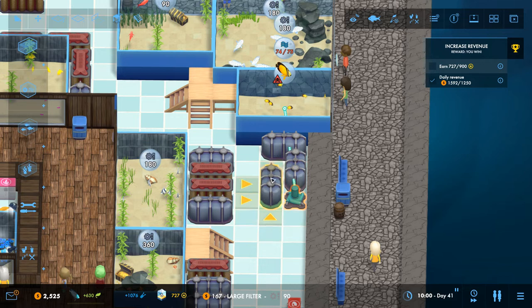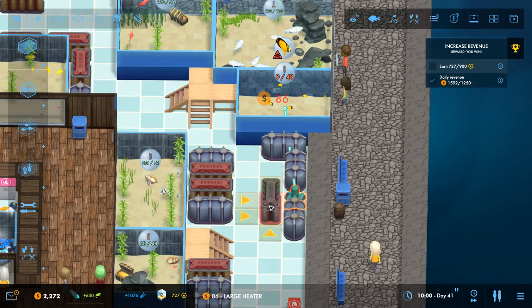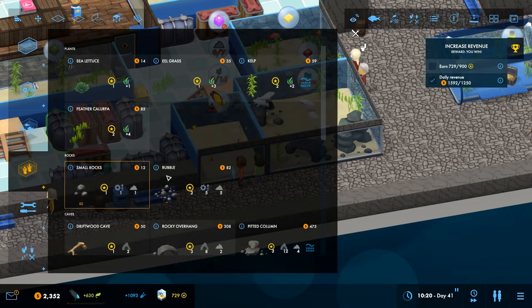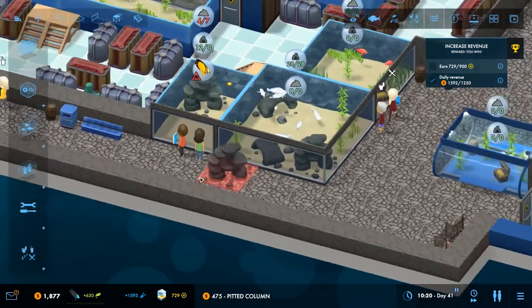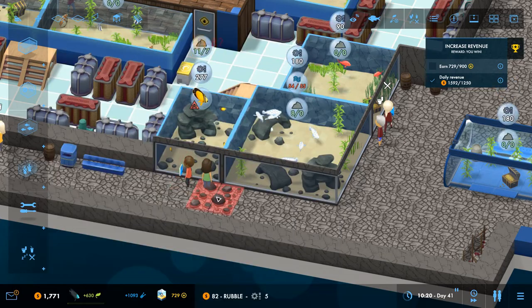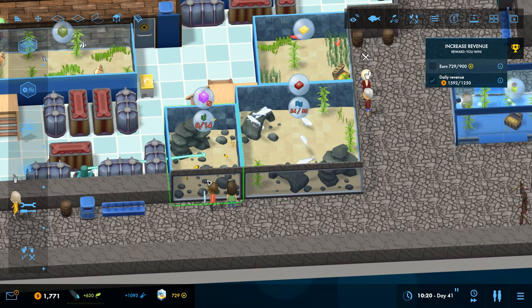We need a filter. Going to pop the tank — a second filter, a third filter. Then we need a heater — there we go, wonderful. He needs shelter, so we can put in one of those. And he also needs some rock, so let's put in a few of these, and the big rubble at the front.